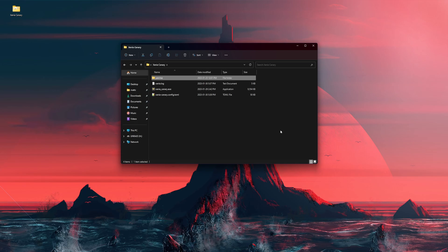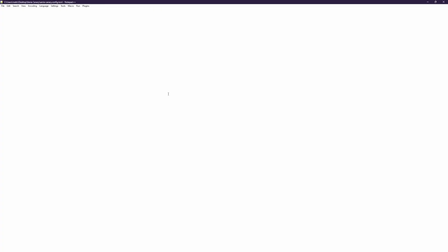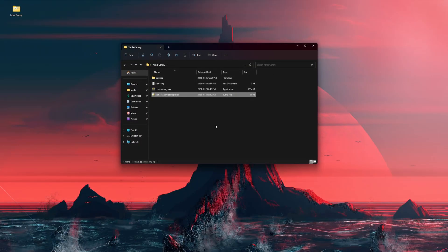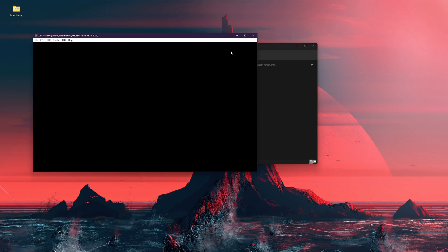Nothing needs to be done in the config file at all unless you're playing arcade games. If you come down here and you're going to be playing arcade games, you want to change this value from 0 to 1 — that way games won't behave like demos.